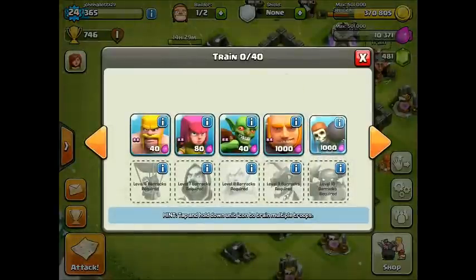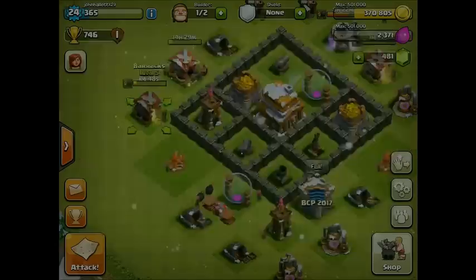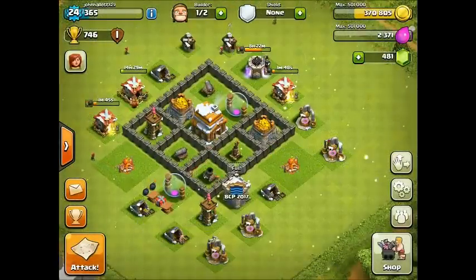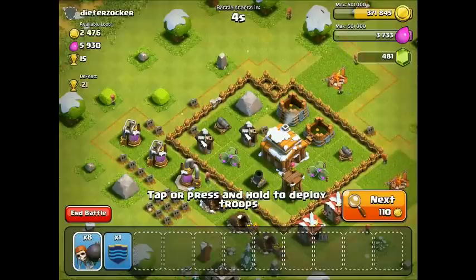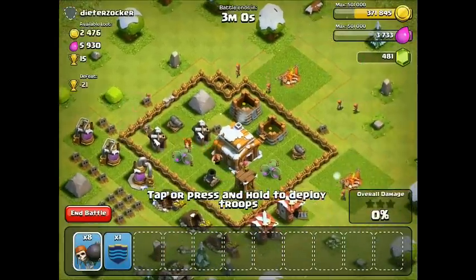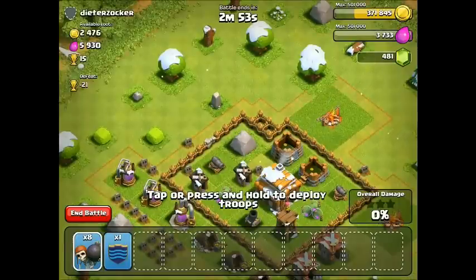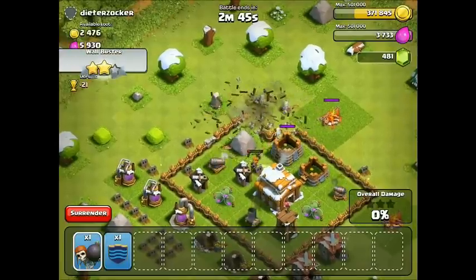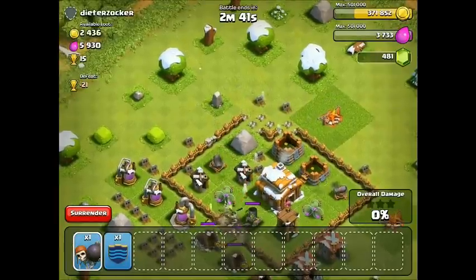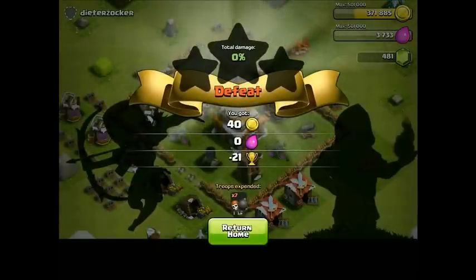I'm gonna pop in about eight wall breakers. Let's go get that. I'll get back to you and then we'll get this challenge and I think that will wrap up the episode. All right guys, I've got this last one right here — I think this will totally get us those five walls. If not, I have some clan castle reinforcements. Let's go! Yes — Wall Buster! We've gotten it. One more, two more, three more — wow, that's pretty impressive!